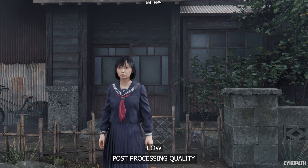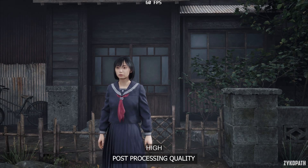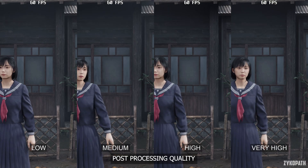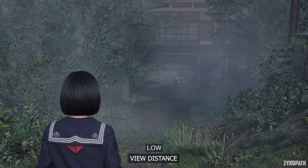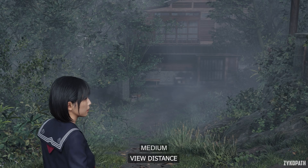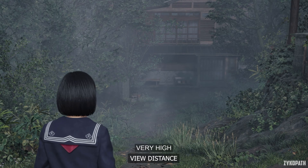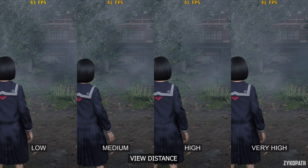The only difference the post-processing setting makes is that it enables vignetting on Medium — the dark halo around the corners of the screen. I tested many scenes and didn't find any other differences. The view distance setting only seems to make a noticeable difference when going from Low to Medium; the higher options look and perform the same as Medium, so these options may be broken.